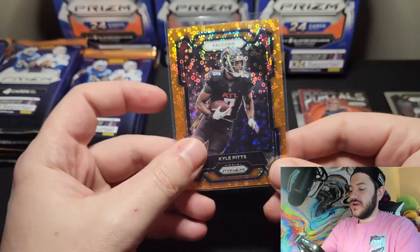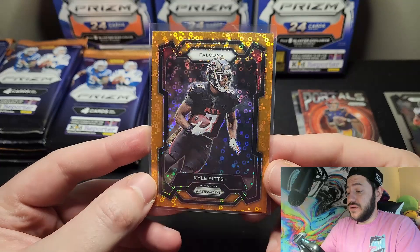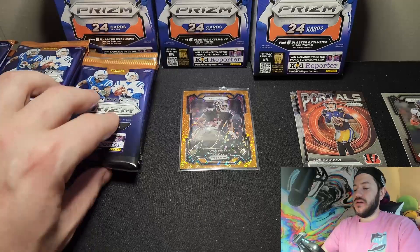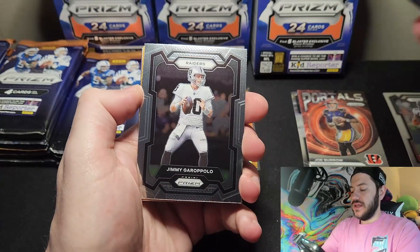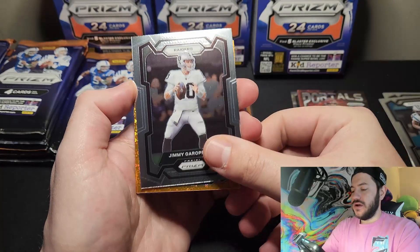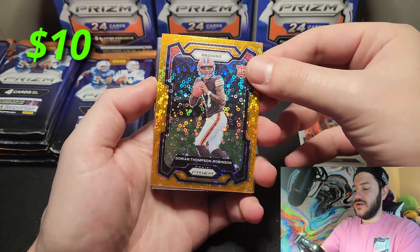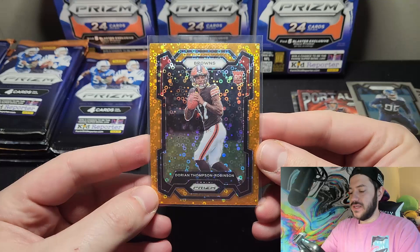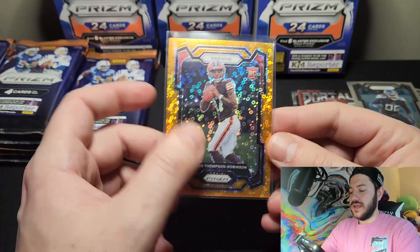Our first Disco Prism — let's take a quick look at it. They really did a good job. The centering is pretty good on most of their cards; you have some that might be heavy on one side. You get the laser version of this over in the Walmart boxes, so I can't wait to do a battle between the two. We got Jimmy Garoppolo, and our next one is Dorian Thompson Robinson — a rookie quarterback. That's a nice hit. Behind that, Danico Autry.